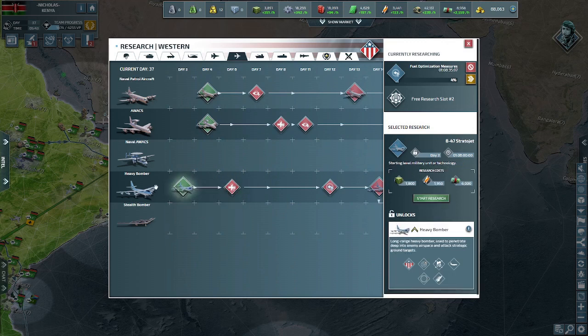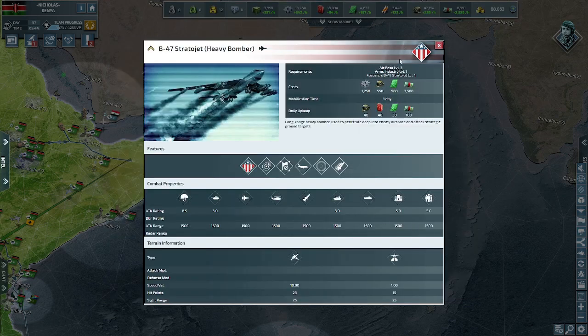The next aircraft is the Heavy Bomber — one of the most interesting aircraft in the game. It requires a level 3 airbase and level 1 arms industry, and costs components and electronics. Bombers are great against soft targets: at level 1 they do 8.5 to infantry, 3 to armor, and 3 to ships. They can launch 2 cruise missiles at level 1 and operate 1,500 from a nearby airbase. They're slow with speed 10 and have 23 hit points. The Western Doctrine is best for the Heavy Bomber, getting 20% more damage to soft targets and 3 extra hit points.